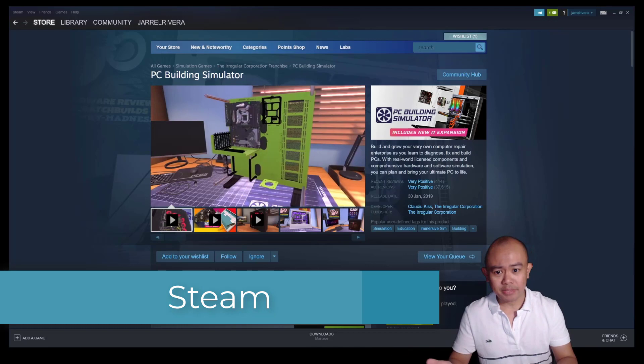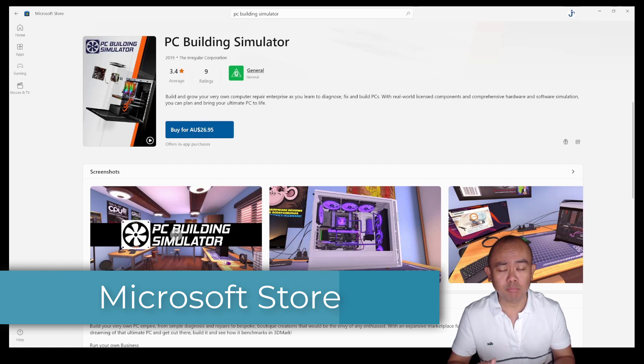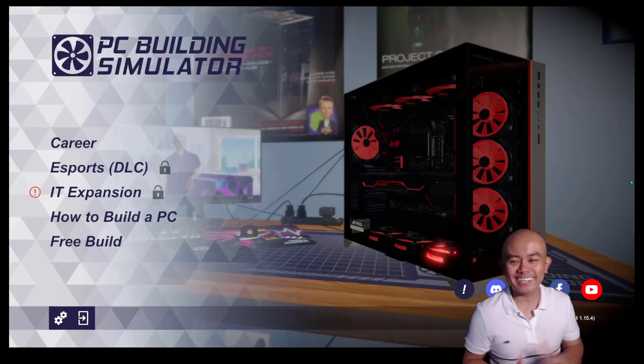The second option would be through Steam. If you've got a Steam account, you can download or purchase the game directly from Steam. And then thirdly, PC Building Simulator is likewise available under the Microsoft Store — simply search for PC Building Simulator. So your three options are: one, directly from Epic Games or pcbuildingsim.com; two, via Steam; and three, through Microsoft Store.